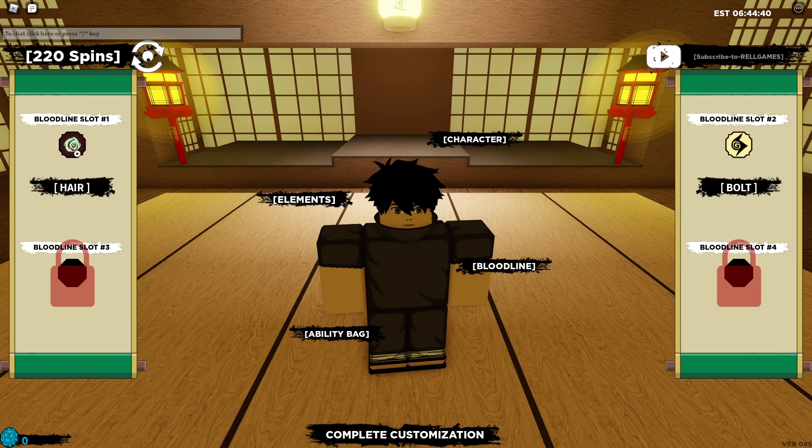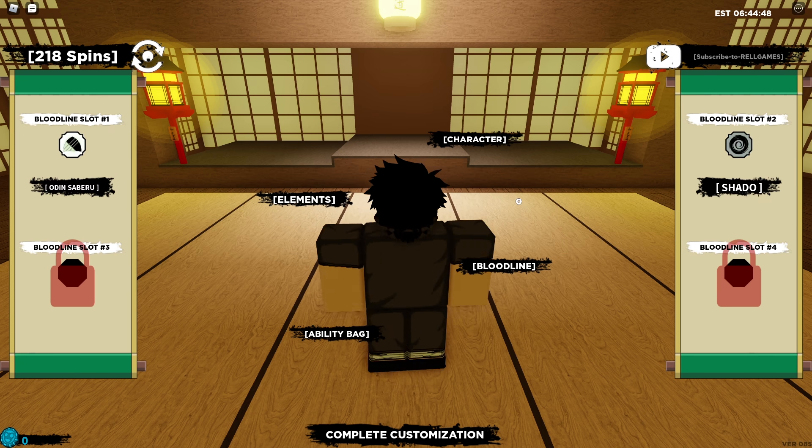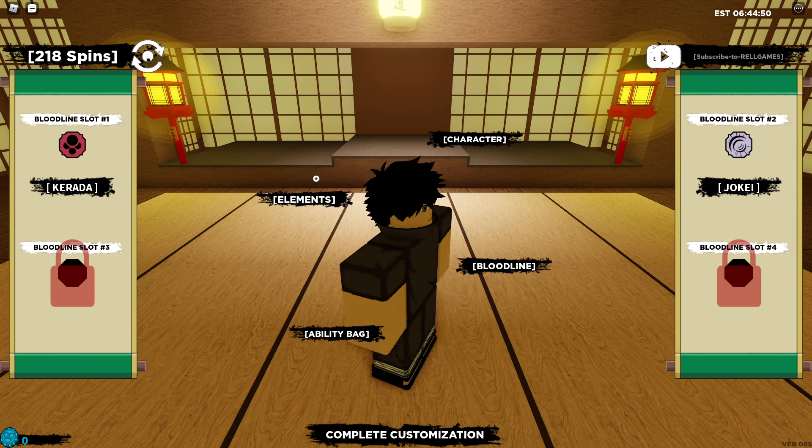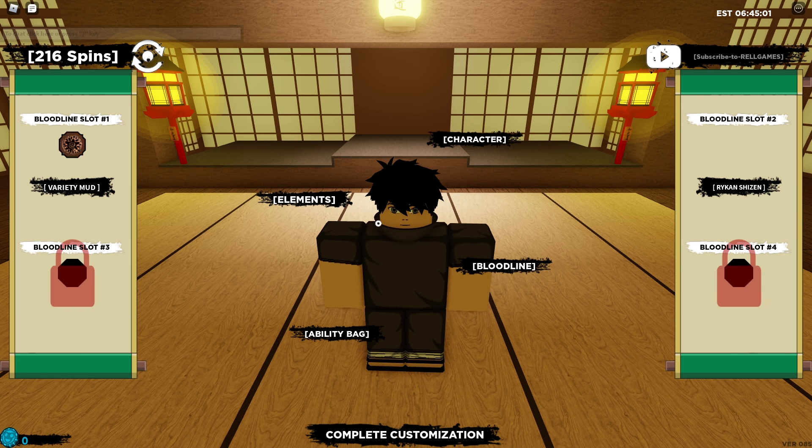I saw Boromaki right there but I don't think we're going to get it — that's like 1 out of 100 or 200. We got Nature and Explosion on both spins, which is pretty bad so far. Hopefully we get some good stuff because even if your luck starts off bad it's okay — it can always get good near the end. Nature and Mud — that's horrible too. We still have like 200 spins left so I'm sure we can get something super rare.